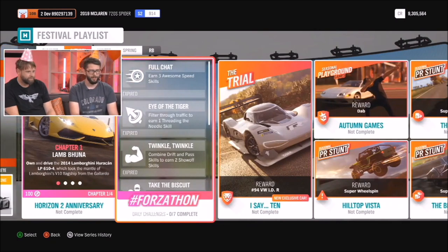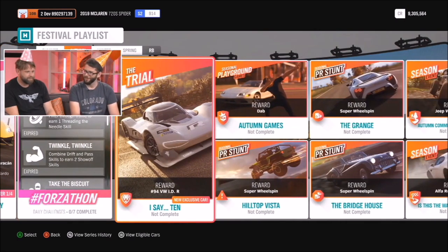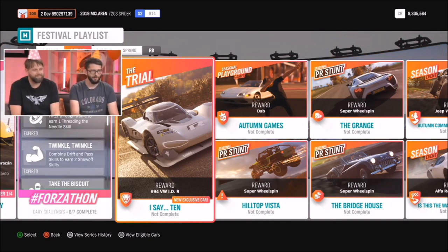In the Trial we've got 'I Say 10' — that was the intro video at the start of the game with the lady semi-hypnotising you. When she said ten, you arrived at Horizon. How better to capture that spirit than to let you drive whatever you want, so long as it's S2 class. From it you'll be able to win the brand new Volkswagen IDR, their all-electric, hill-climbing, record-breaking car.